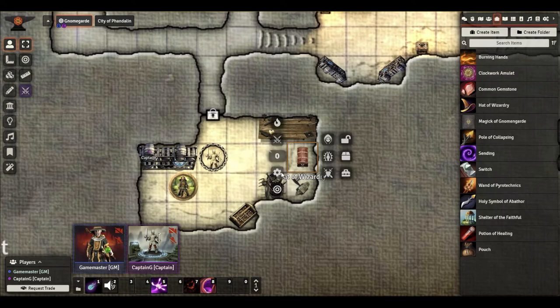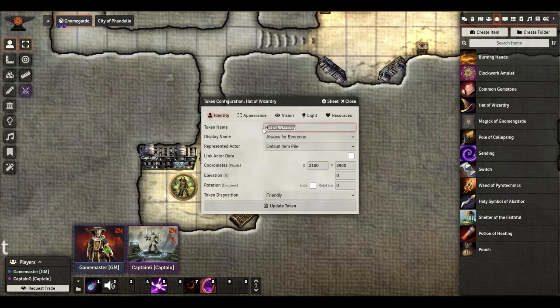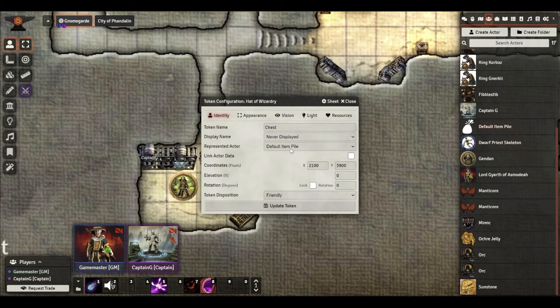So I'm going to right-click on it, and just like any other token, I'm going to configure the token. I can name it 'Chest' just so I know. And frankly, displaying the name always for everyone is silly to me — I typically say 'Never Displayed' on these items so that they don't know what it is; they can just see that they can interact with it. You could set it to 'Hovered By Anyone,' which means if anybody hovers over it, it's going to say 'Chest' underneath it. But I want my players to work a little bit harder than that. This Default Item Pile is the actor that this token represents — remember, it created this Default Item Pile actor. Do not change this and do not delete this, because that will break it. Just leave it alone.